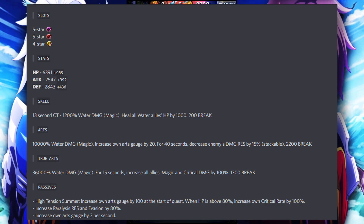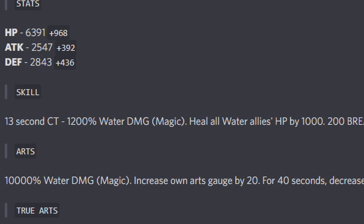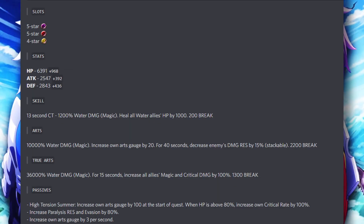As you can see, she has a five-star magic, five-star physical, and a four-star support. With her skill, she's able to heal all water allies' HP by 1,000. With her art, she's able to increase her own arc gauge by 20, and then for 40 seconds decrease the enemy's damage resist by 15% — and this is stackable, by the way. That's pretty good. Her true art is able to increase everyone's magic and critical damage by 100% for 15 seconds. That's pretty massive — that's double dipping in two different damage buffs. Her passive, High-Tension Summer, increases your own arc gauge by 100 at the start of the quest, and when HP is above 80%, increases your own crit rate by 100%. It also increases paralysis resistance and evasion by 80%, and increases your own arc gauge by 3 per second.